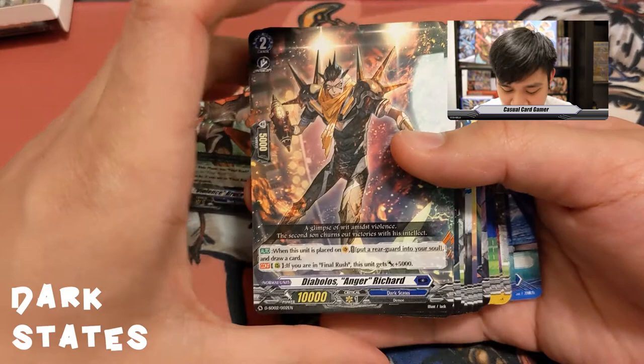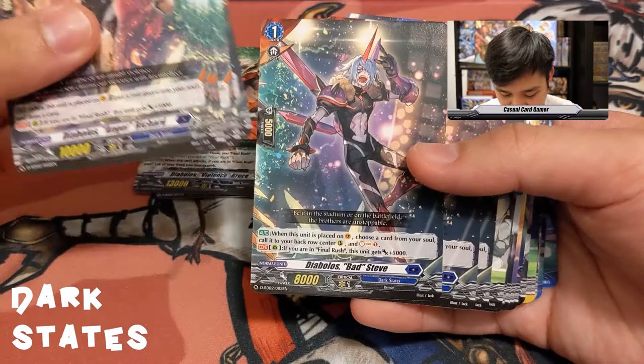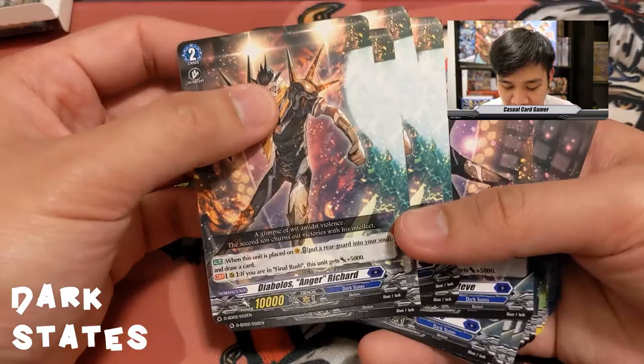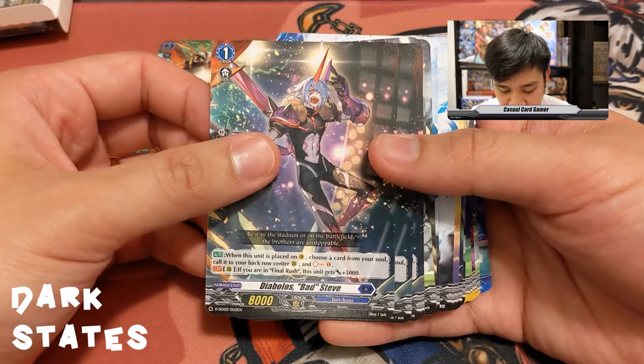Next is Diabolos Badge Steve. His ability: when placed on vanguard circle, choose a card from your soul, call it to the back row center rear guard, and soul charge one — so he sets up Richard and puts your starter back into soul. His other ability: same as Richard's — if you are in Final Rush, gain 5K. Your starting vanguard is Diabolos Innocent Mat.